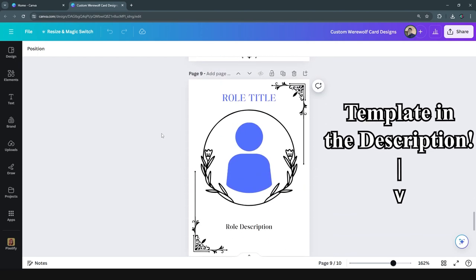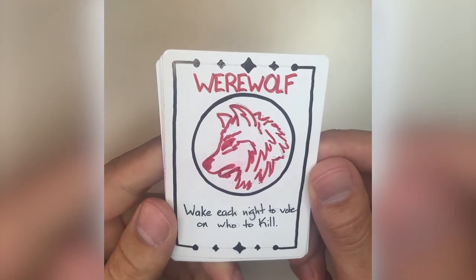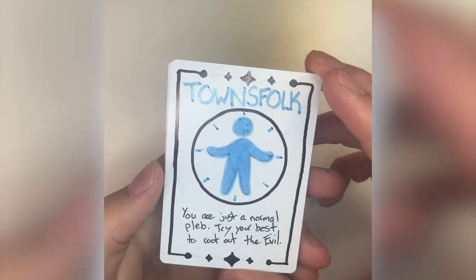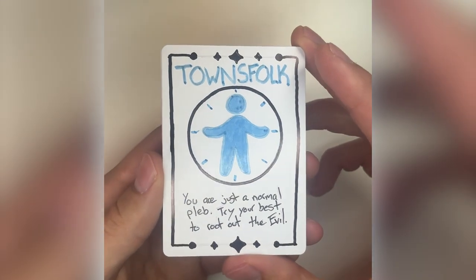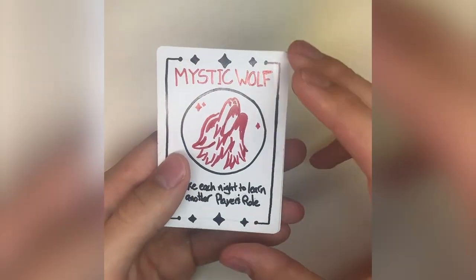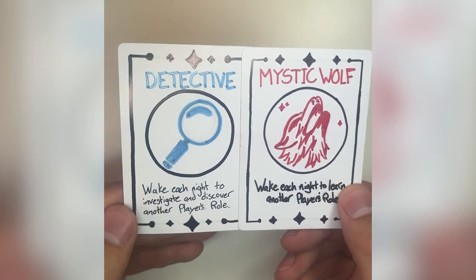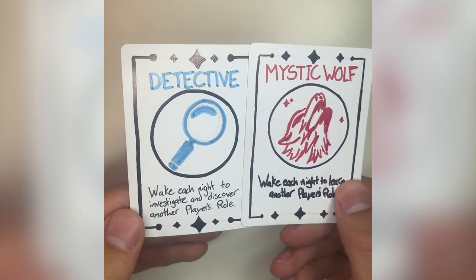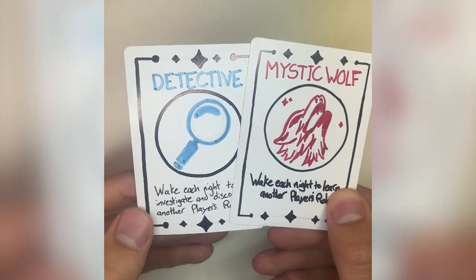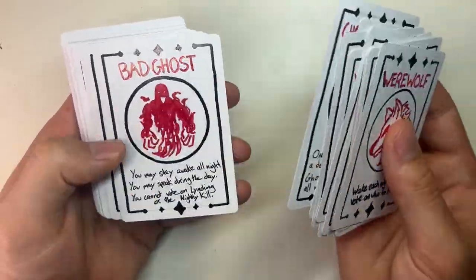Now let's talk about some of our unique roles and how you can design your own. First we have the basic roles — the ones you need for any werewolf mafia game. We have the werewolf we already designed, and on the flip side we have our townsfolk, who try to deduce who among them are the bad guys while the werewolves get to wake each night and vote on someone to kill. To make things more interesting we can add investigative roles on both sides — I called these the detective and the mystic wolf, both able to discover what another player's role is. With just these four basic roles you're ready to play werewolf with your friends.